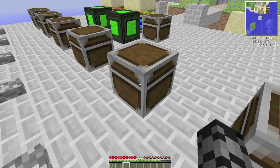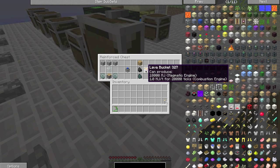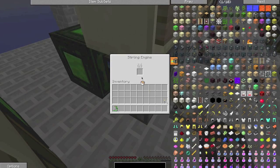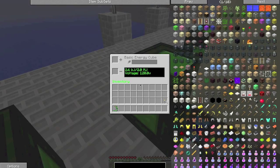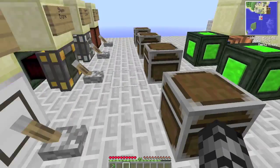Then we have our Stirling engine, which runs off either wood, coal, sugar, charcoal, or a lava bucket. I'm just gonna put this lava bucket in here and turn it on. It supplies quite a large amount of power compared to the redstone engine — per tick it supplies 26 times more.